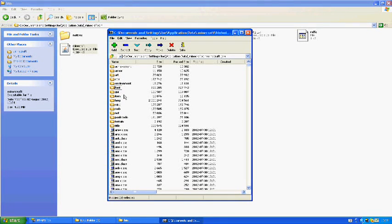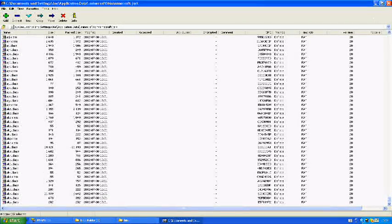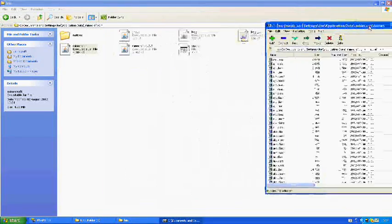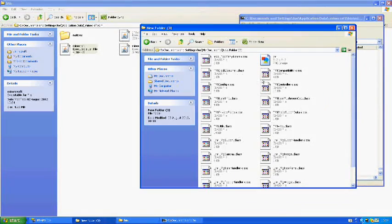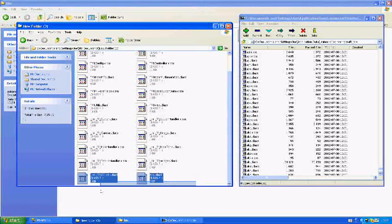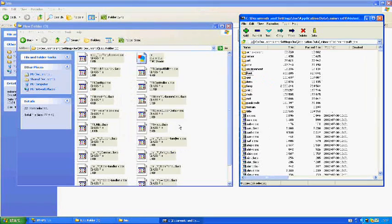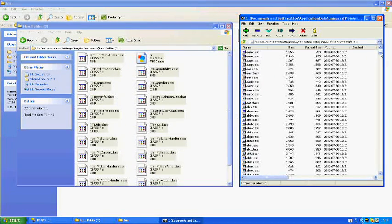Once you've deleted META-INF, scroll all the way down to the bottom. Now put your two windows side by side — the 7-Zip archive and your new folder. Grab all the files from your new folder and simply drag them into the 7-Zip archive — don't copy and paste, that won't work, just drag them in.